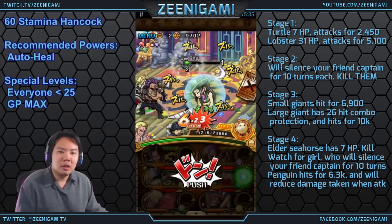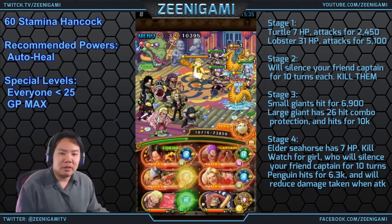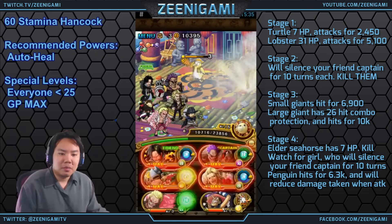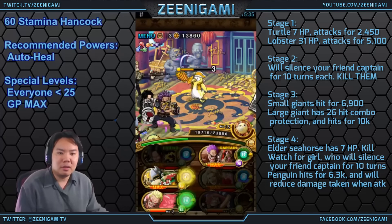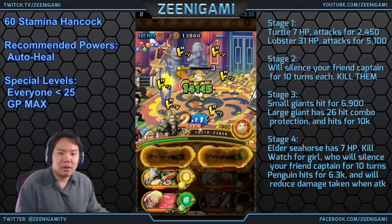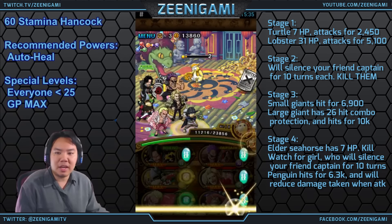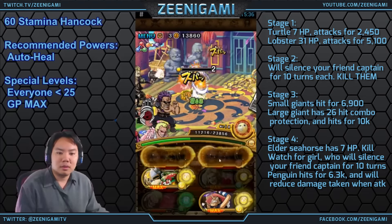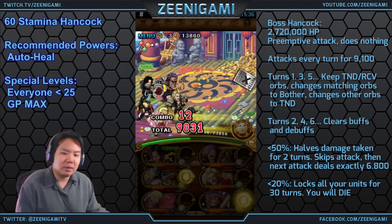On turn three we're going to use our Thousand Sunny to kill everyone except for the penguin - the penguin will survive. We're going to be looking for some matching orbs because we need to do a lot of damage to Hancock. If the penguin attacks, it will attack for 6,000 damage. Okay, it dies - that's fine.